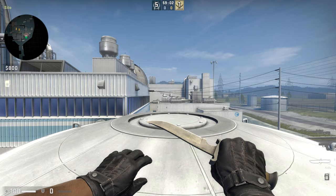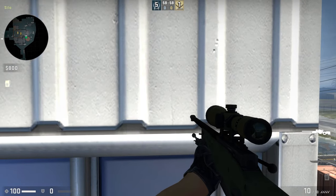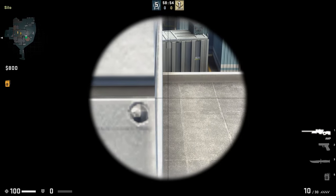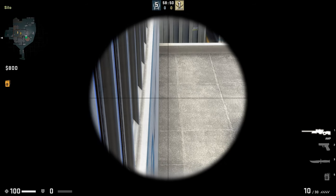To kill enemies camping in the corner of the mini room waiting for a push towards the A side from silo, get up on silo, position yourself a little bit to the right of the wall, move right until you can finally see the roof, then shoot the left side of it.